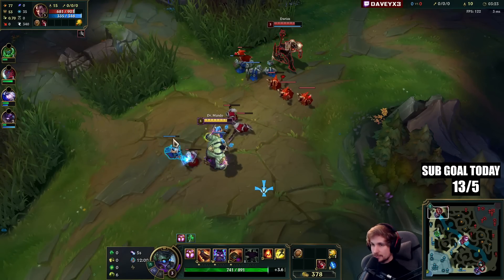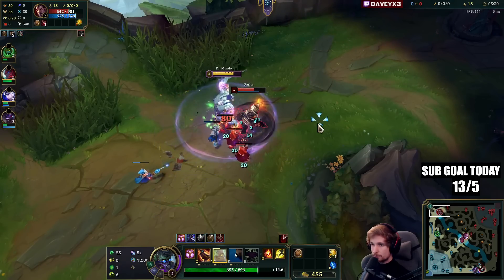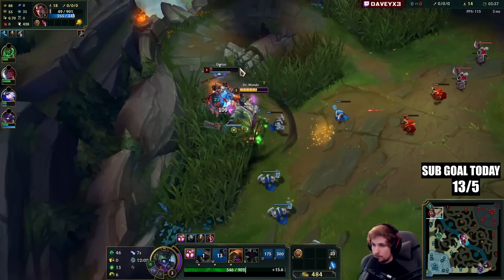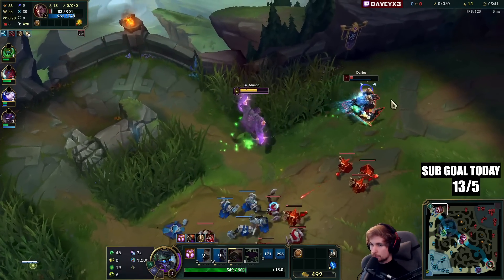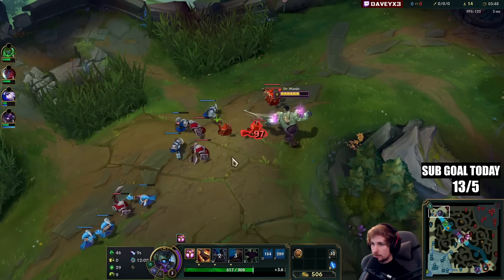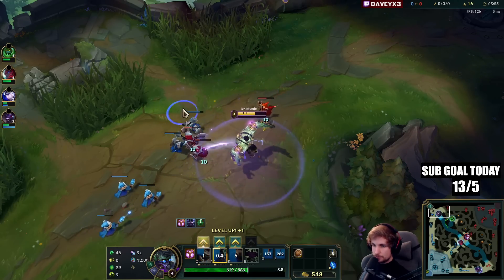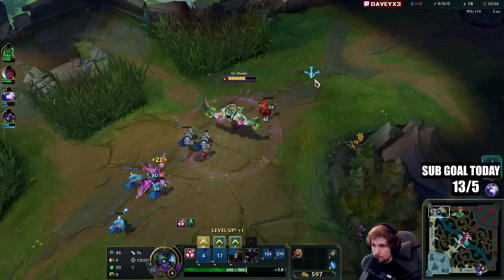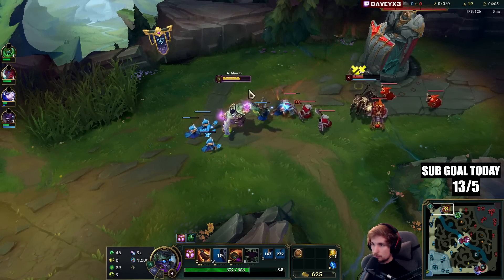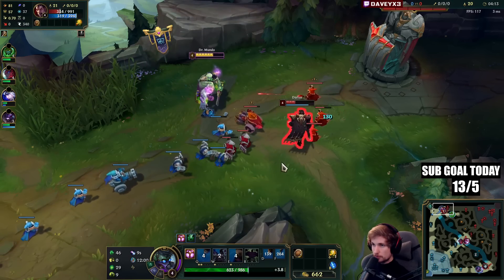The Darius matchup is not exactly an easy matchup — just keep that in mind. Darius has all-in power; if he all-ins you he's likely going to win way harder than you. He sidestepped pretty much all my abilities. I did outplay him though — I flashed into him so his grab was basically useless, but he was smart. There's Bone Plating coming from him; you've got to dodge the Q.